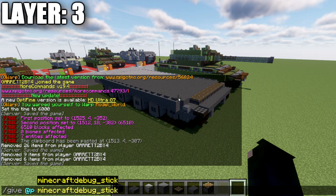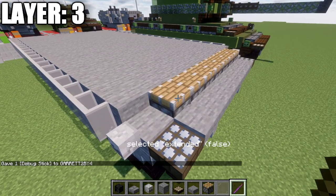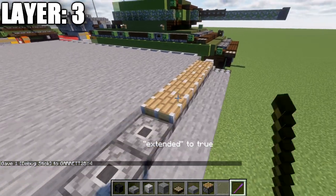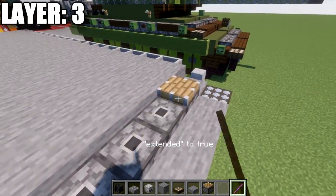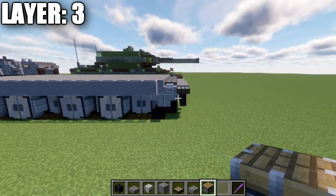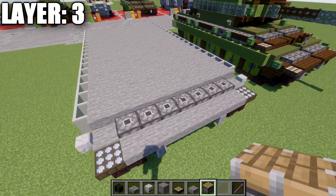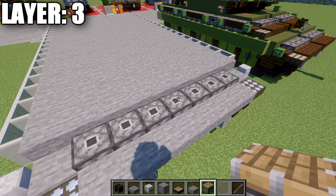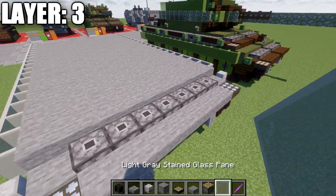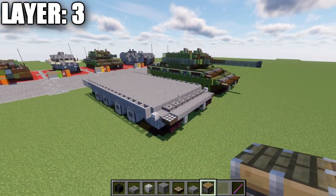For Java players, type the command: /give @p minecraft:debug_stick. Pressing enter gives you this glowing stick. Left-click the pistons until you get 'extended: false' selected, then right-click each piston to set extended to true. This removes that wood portion on top and helps with the sloping of the front armor. Just know that if you place or break a block around these pistons they will revert, so re-adjust them if they turn back. That's it for layer three.